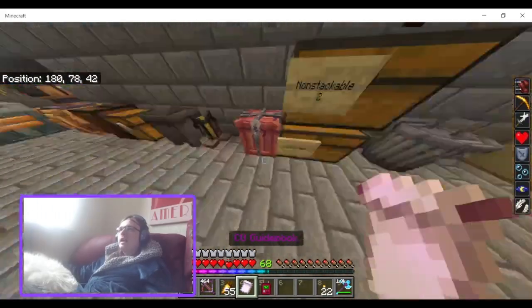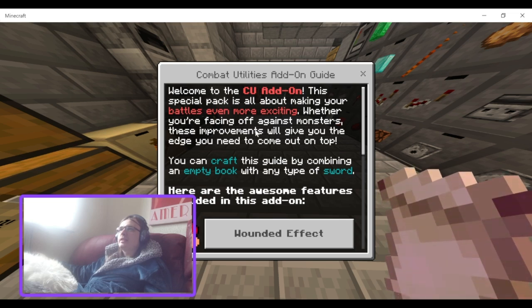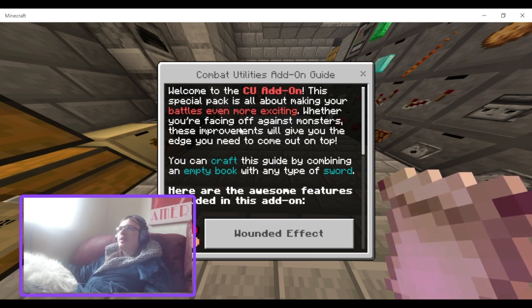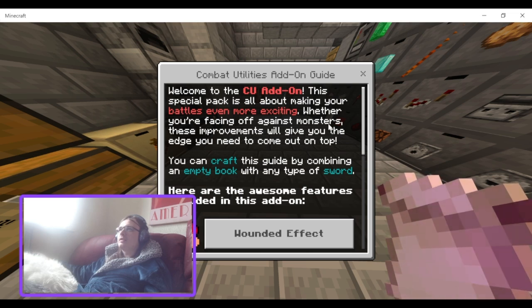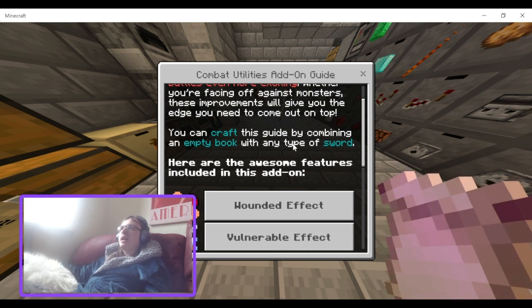The Combat Utilities guidebook — welcome to the Combat Utilities add-on. This special little pack is all about making your battles more exciting, whether you're facing off against monsters or other players, giving you the edge you need to come out on top. You can craft the guidebook by combining an empty book with any type of sword.